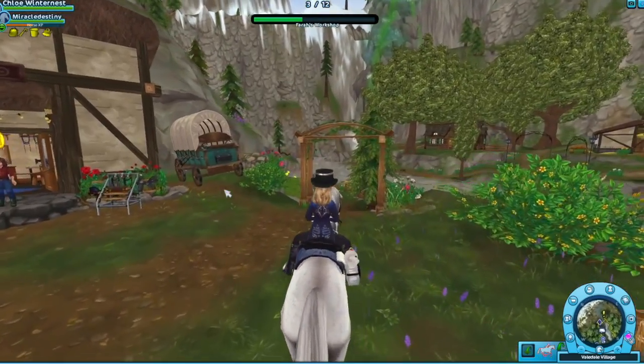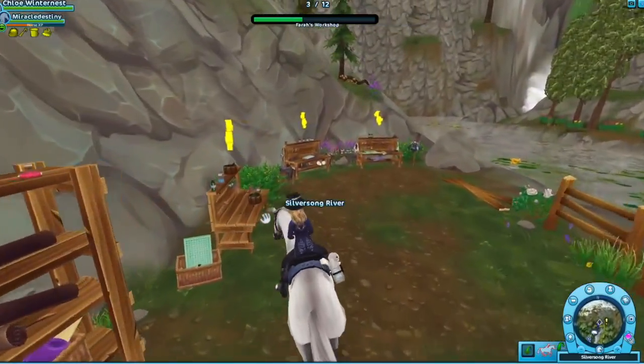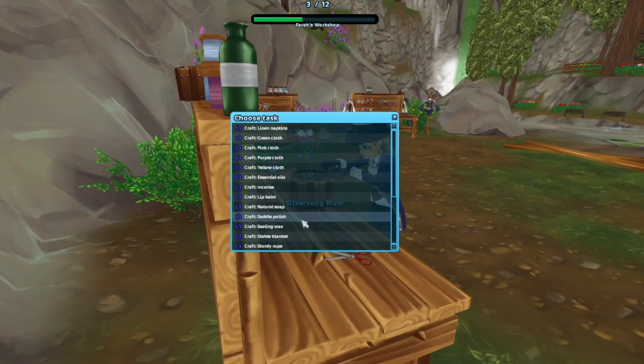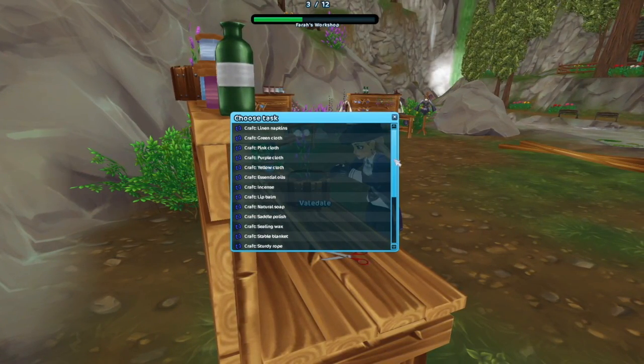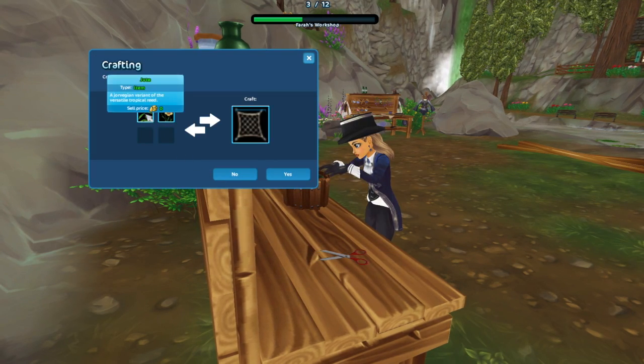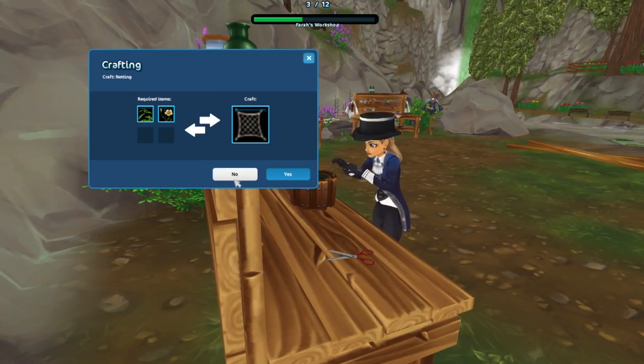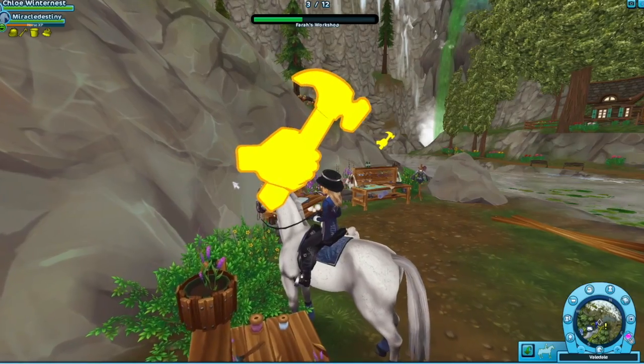You come back over to the back over here and click on the workbench. I'm pretty sure the netting is here. For this you will need jute and flax. So we'll start with that one.